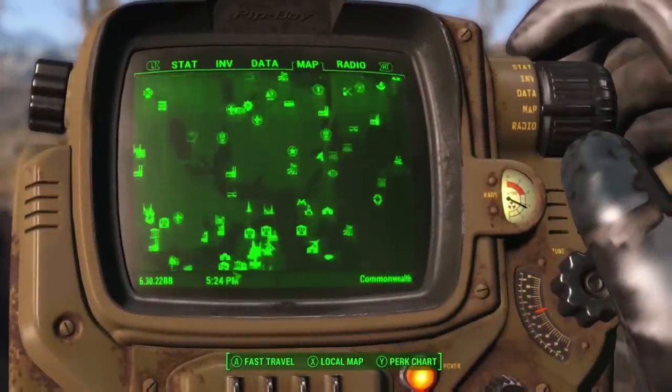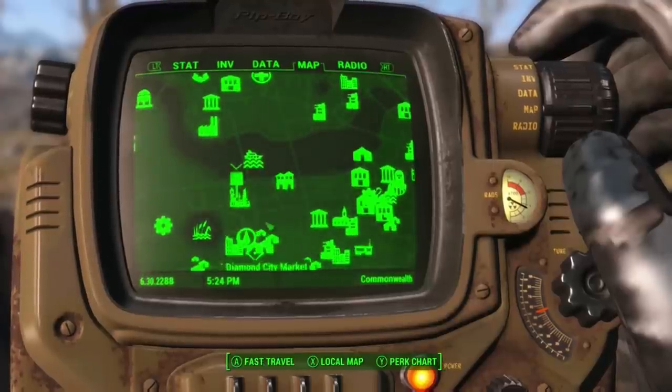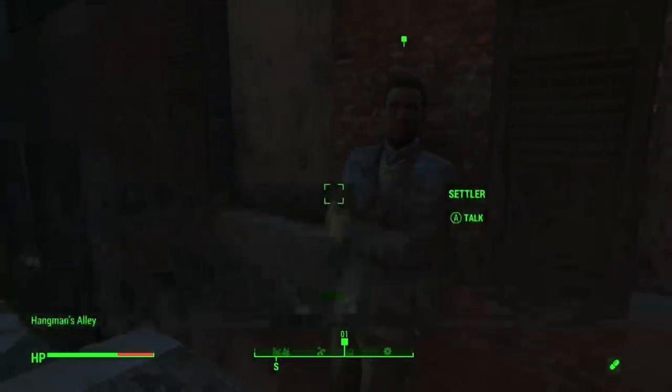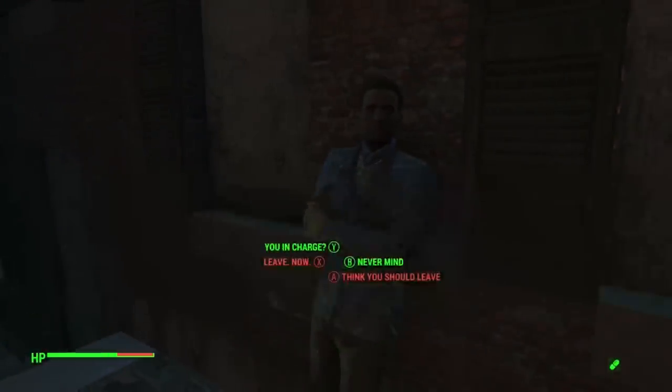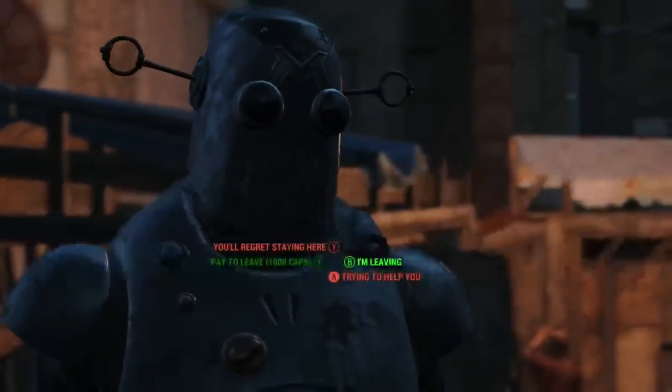If you already got through a good portion of the main campaign — not the DLC — you probably already have a lot of these settlements, which Shank will tell you about. It counts as one of your settlements, but you can still raid in there and tell people they need to leave, then have the raiders take it.